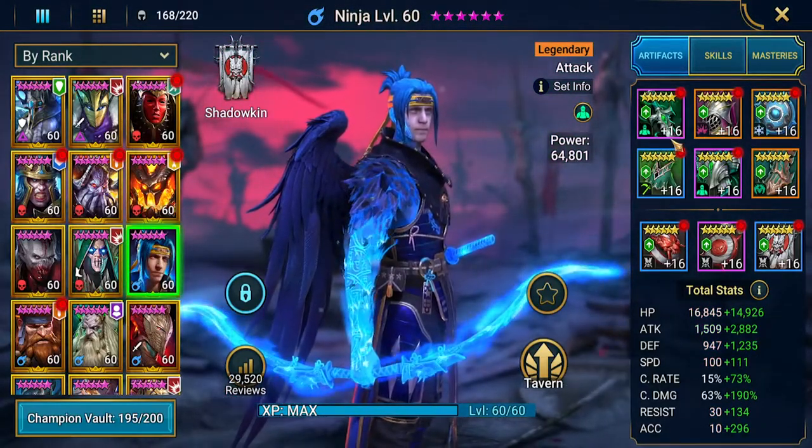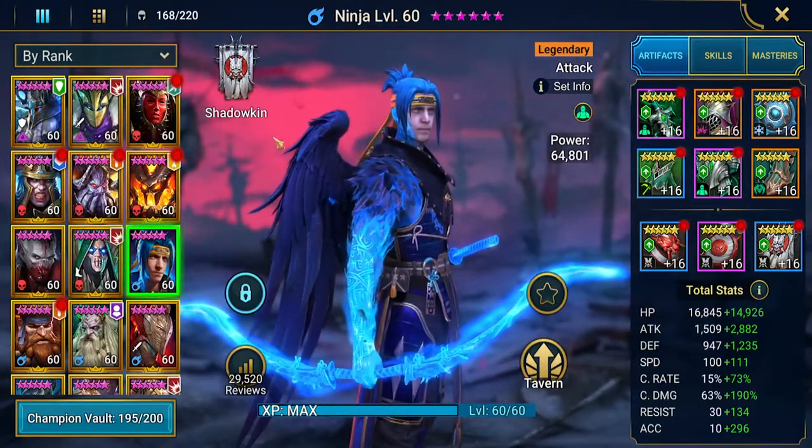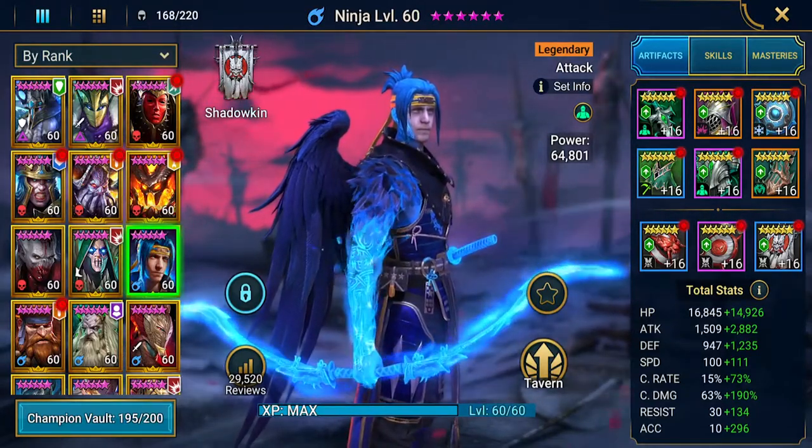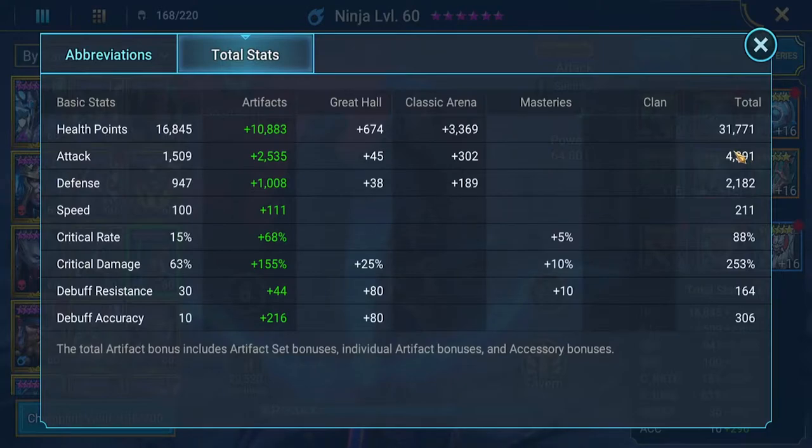Next we've got Ninja as part of our control mechanism. His A3 skill, Science Slash, is going to put freeze on everybody. We'll also have Astralon in there with stuns. I really wish he had more health — I'll find a piece to get some more health on him eventually. He's got around 4,400 attack — I might actually bring that down to get 40,000–45,000 HP. He's at 2,200 attack, 211 speed, good crit rate and crit damage, and 306 accuracy.